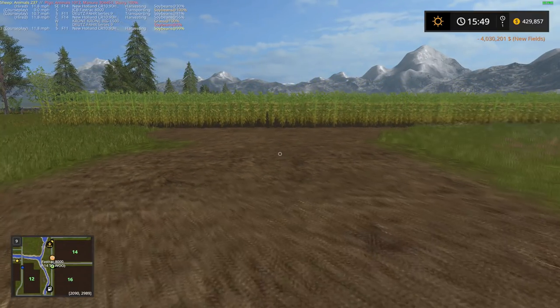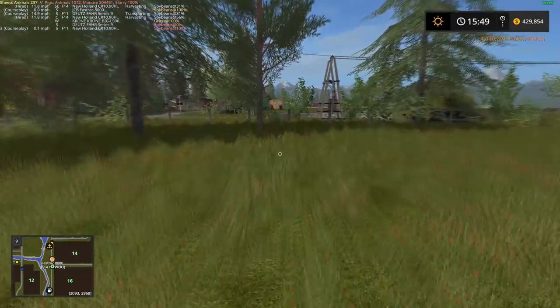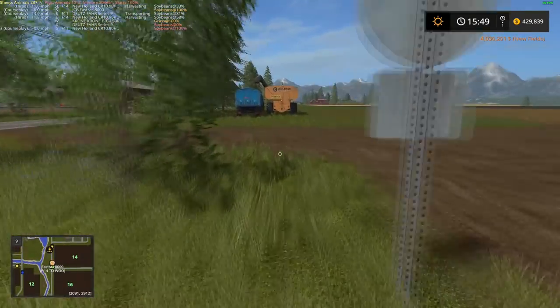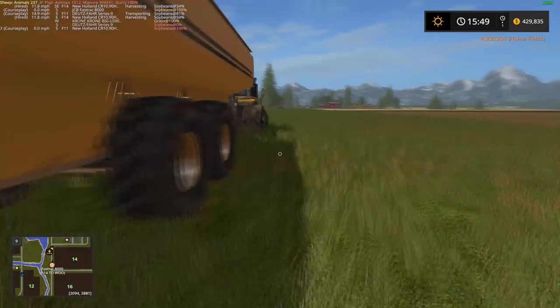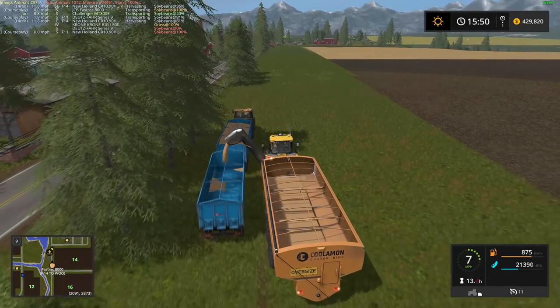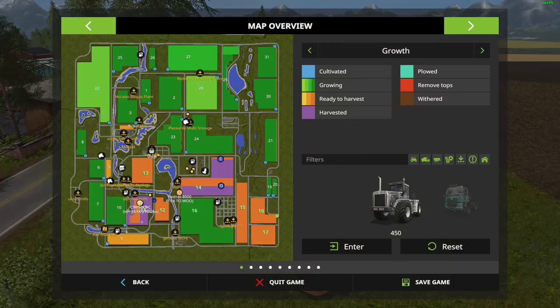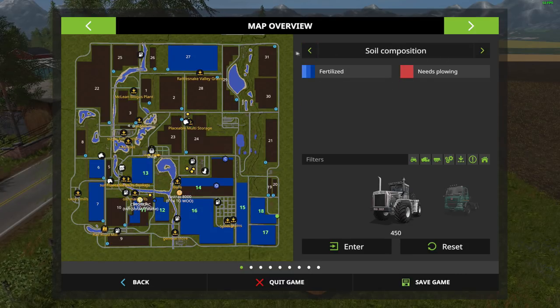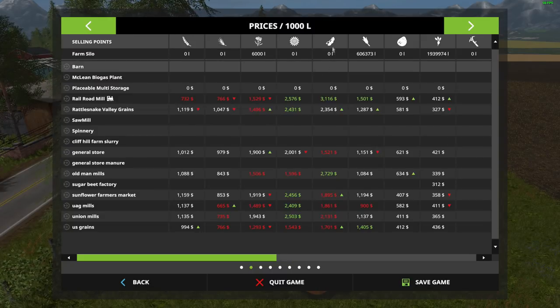That is a big field. I forgot to look at how many hectares it was — I always forget to do that. It's massive. Four million dollars gone down the drain, but we will make it back. So what I'm thinking: that field is planted in corn, and I'm very tempted to plant everything else in corn too. We're doing soybeans now, so corn is kind of the next step — not potatoes or sugar beets, but I think we're gonna do corn.